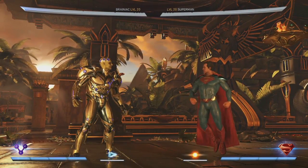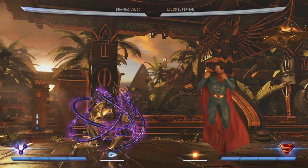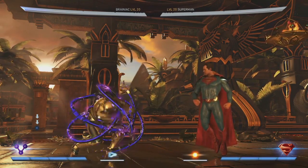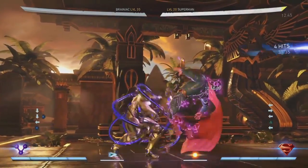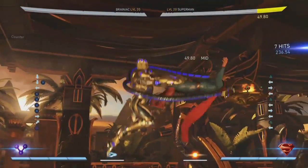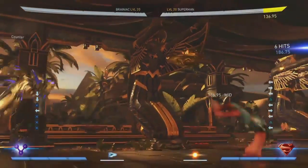We also gave him his tendril shove. This is actually like a parry or an absorption move. He can hold this down, and then if the opponent attacks, he gets electrocuted and Brainiac gets a combo.